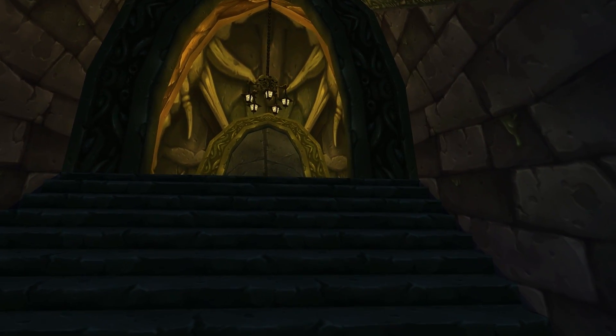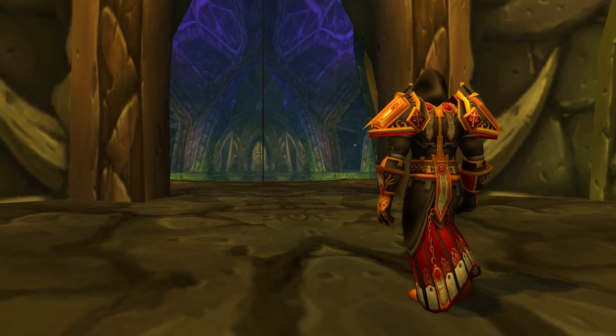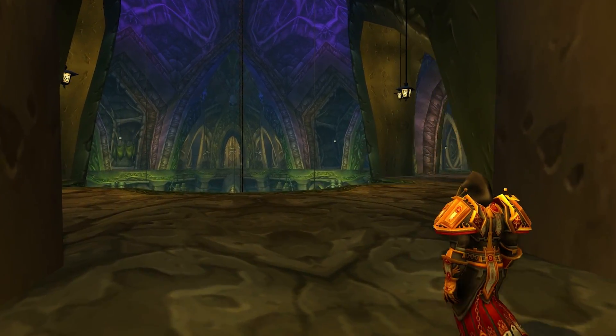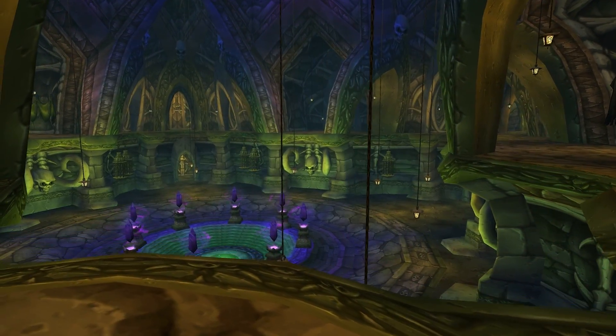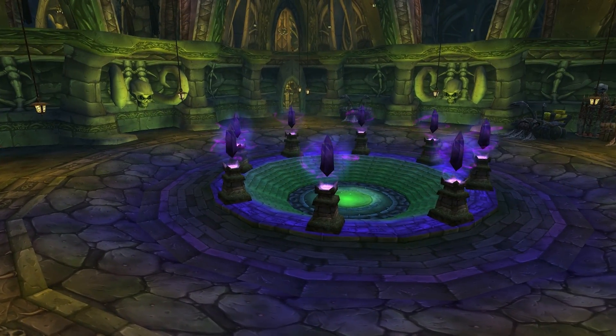You can leave the central area through several doors, and all of them take you to stairways which lead to a floor above. Here you can enter a balcony which gives you a great view of the entire area and a better understanding of just how big this place is. In my eyes this hall really is a masterpiece which shows how beautiful the Scourge architecture can be.